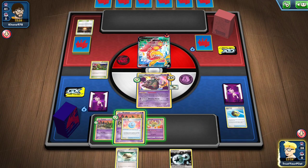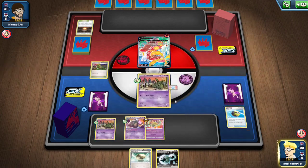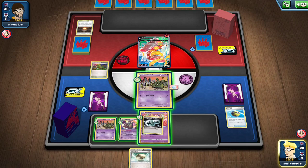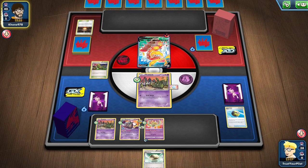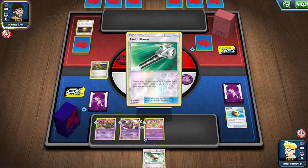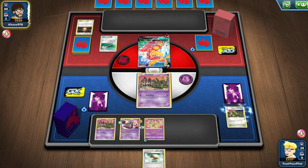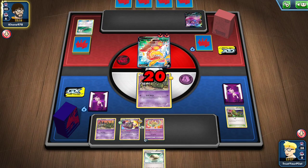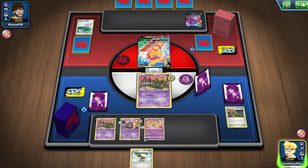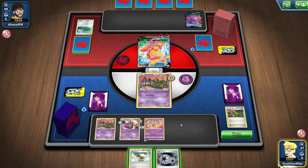I will do that. Put the Lucky Egg there, Garbotoxin — they don't have any abilities. And if they want to hit into me... sure, let's do that. I could have put the 10 damage on it, but then they just evolve and they have the Field Blower. Of course they do. They put the Crobat down, I guess just to make sure they don't lose. They're just in Radiating Heat — I guess they misclicked on the Float Stone. So I'll just hold the hand.